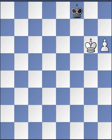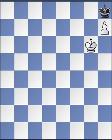Key squares for rook pawns are different — remember that. For the h-pawn, the key squares are g7 and g8. For the a-pawn, the key squares are b7 and b8. For black pawns, it would be h1, h2, a1, and a2. With this knowledge, black to move plays king g8, stopping the h7 pawn. King h8 — no access for white, and no win.